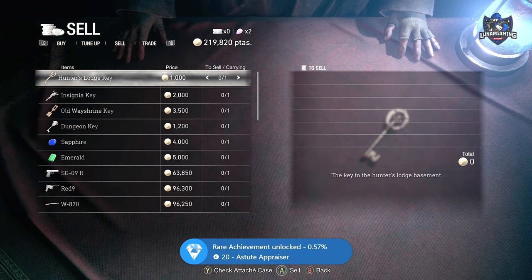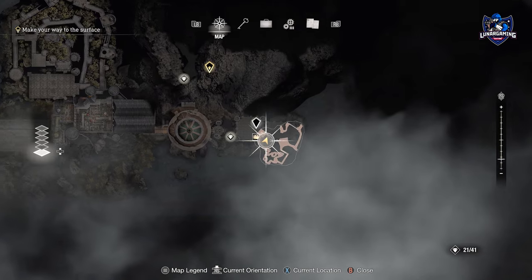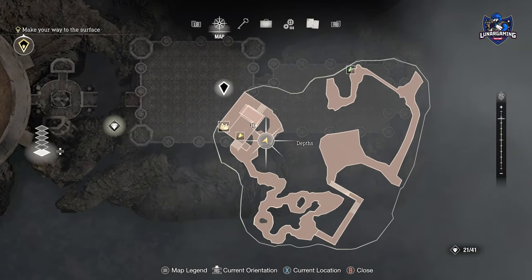The earliest point in which you can do this is Chapter 10. Near the end of the chapter you will be in the sewers, as shown here on the map. Right at the end of the sewers, just before squeezing through the gap in the wall, is a body with a treasure called the Elegant Crown.